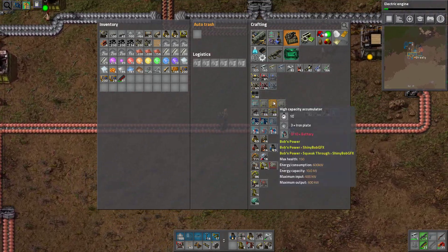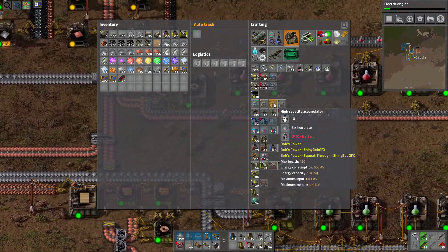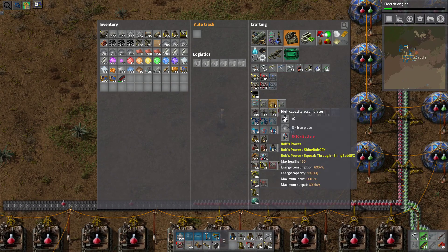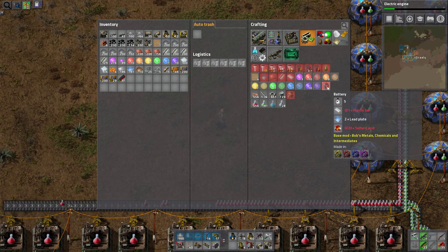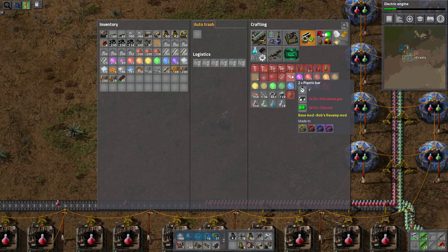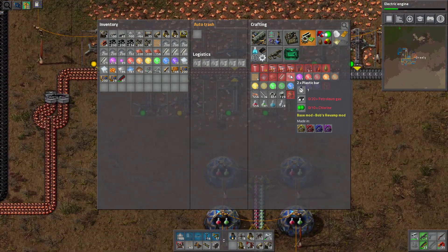Another thing we need is accumulators. For accumulators I need batteries, and for batteries I need plastic bars and sulfuric acid. Those are made from oil.